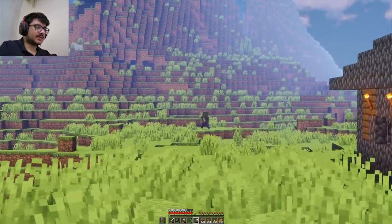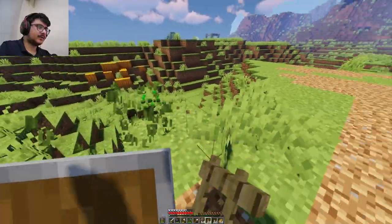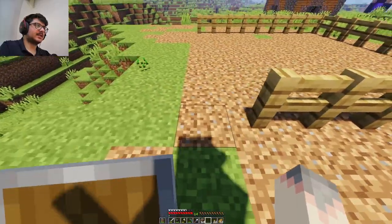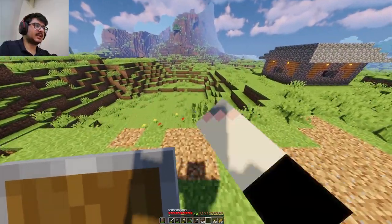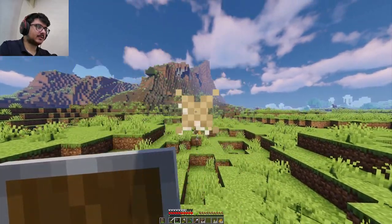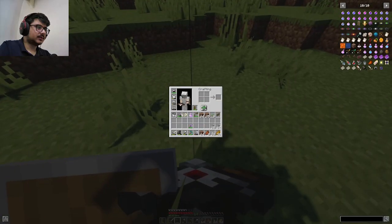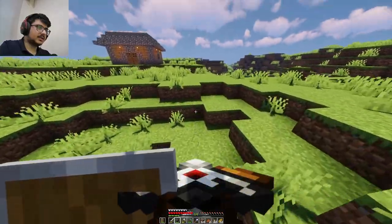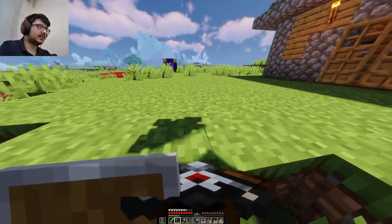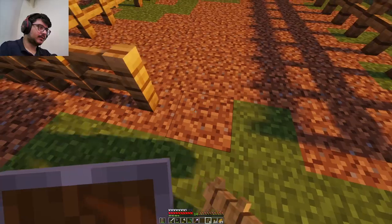There's a sunlight zombie about to visit me — I'm going to build this quickly before it finds me. I think that's big enough. I ran out of fence. Let me deal with this sunlight zombie — die! This weapon is great at killing them quickly because of how fast it shoots arrows, before they can regenerate health.